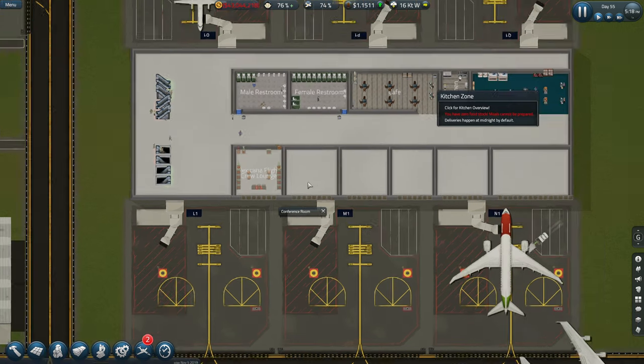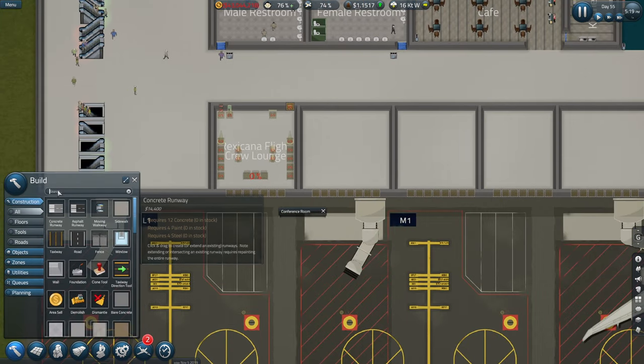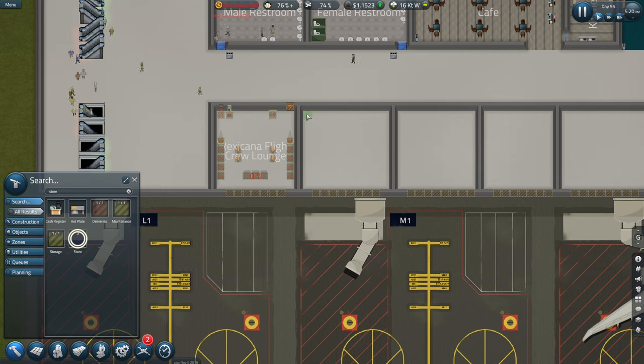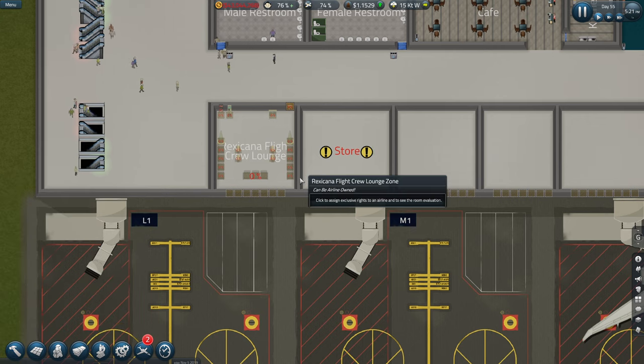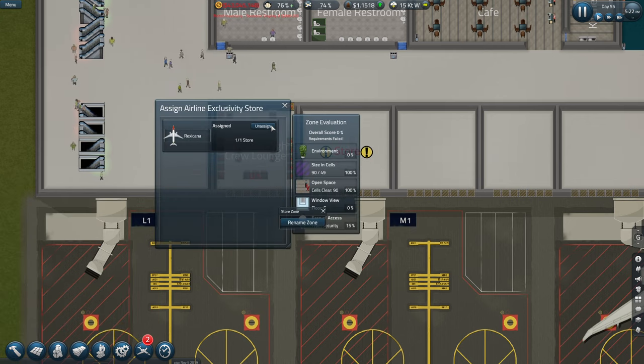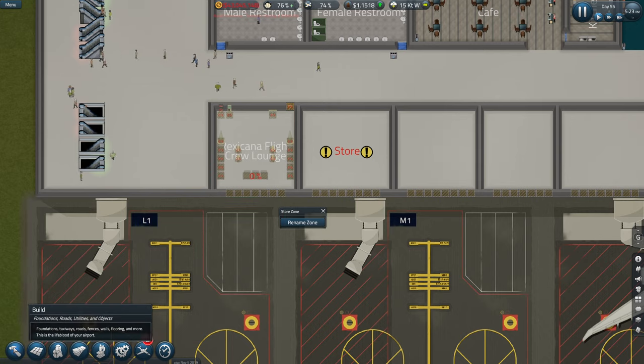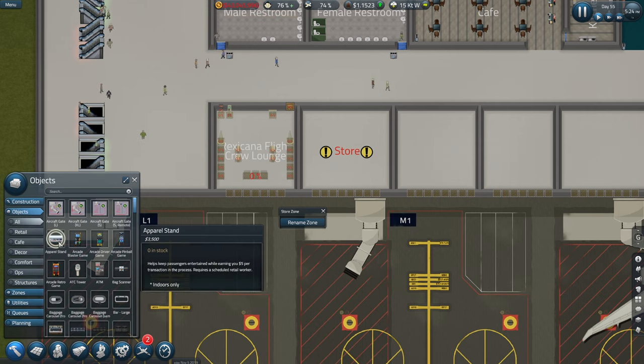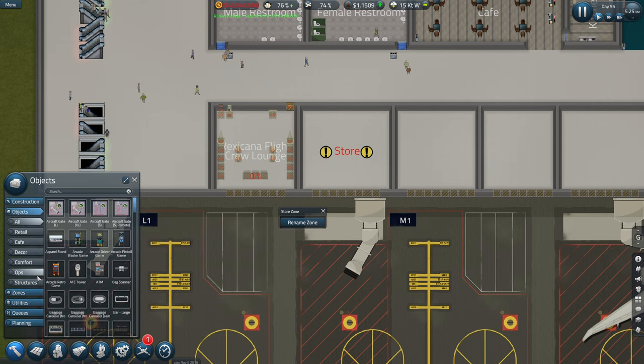Just a store missing for them. A store - put this here for them. And we'll assign that to this one here. I think that's a very awesome idea to do - allow you to assign stuff. It's like a VIP area for that airline.